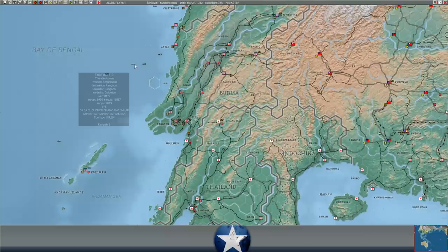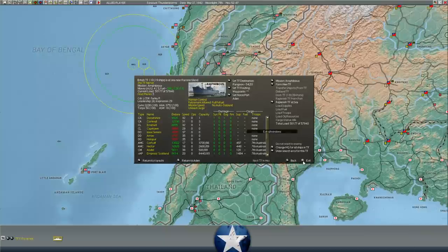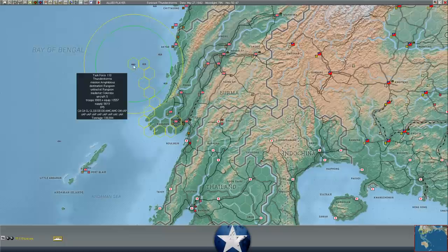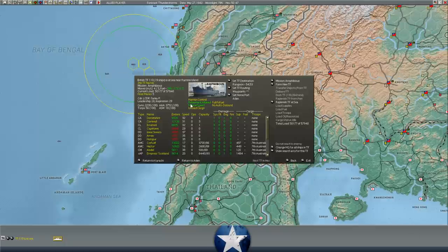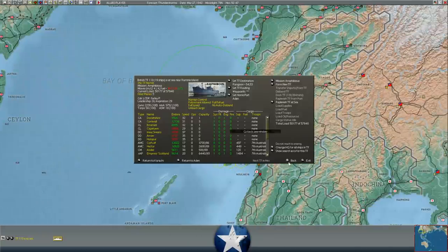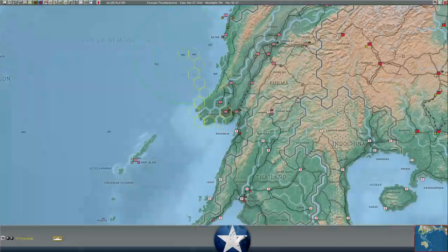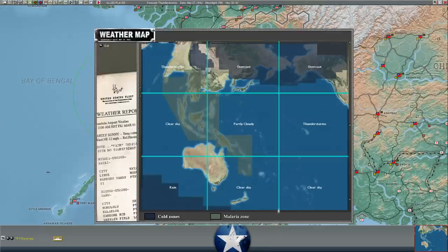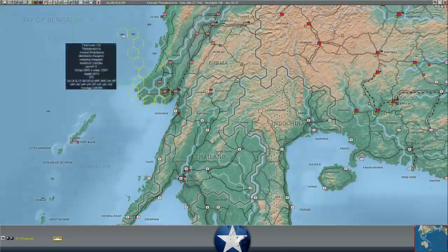We do have the 7th Aussie division on its way and it did divert north to keep itself a little bit safer from Japanese air attack, which is actually a bad thing because it means it's going to take a little bit longer for them to get into port. I'm kind of wondering if we should just flank speed them in - that gives them four movement per phase. They're not detected yet, there's no detection on these guys, and they're in thunderstorms. The thunderstorm front is supposed to stay over Rangoon for another turn, so that would help cover them.